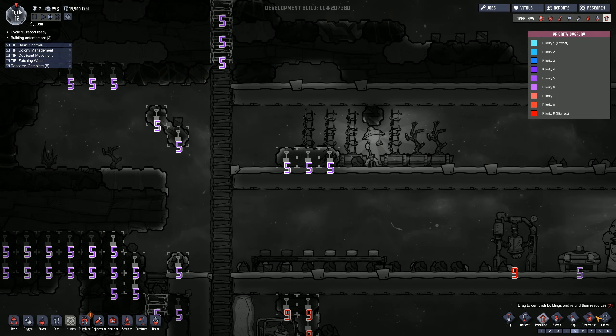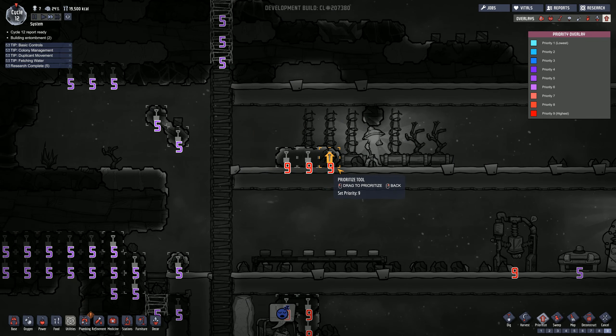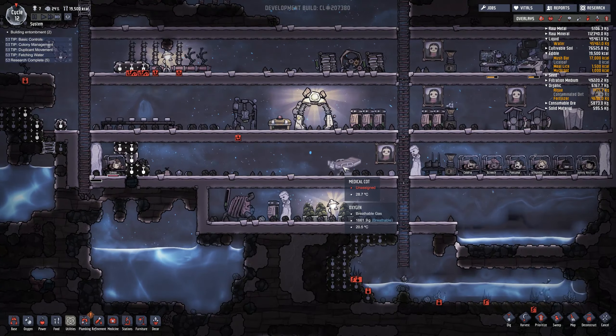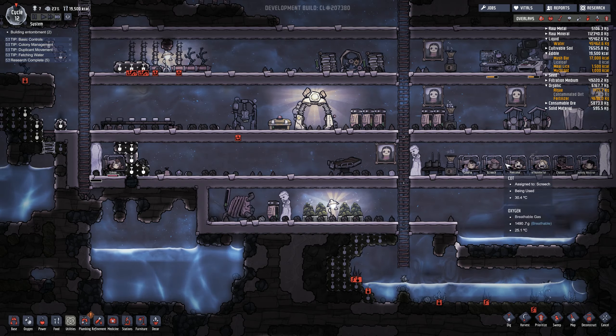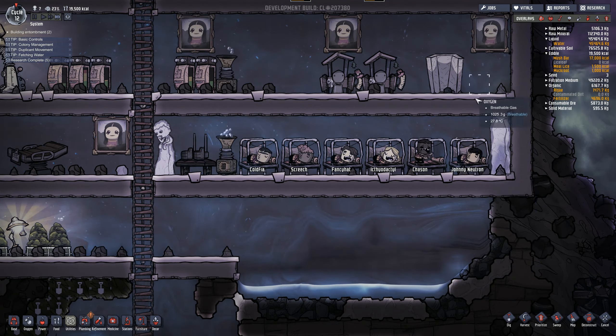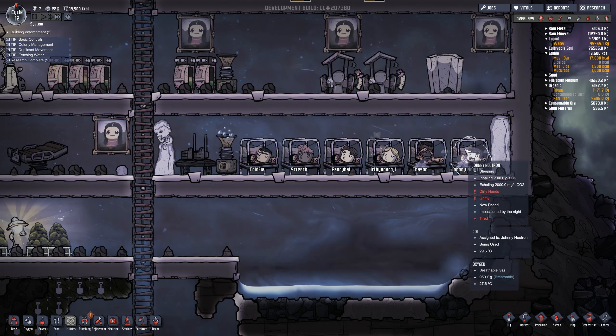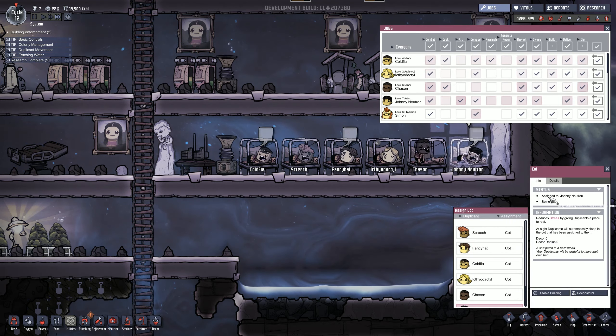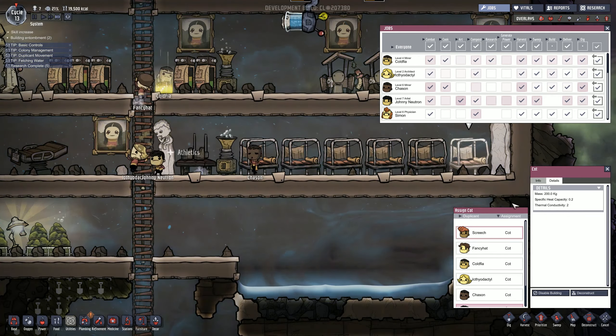Lots of oxygen, we're not getting any warnings. Building entombment - these buildings are tuned. Let's prioritize that too - prioritize nine. That button's a little small for me playing in 1440p, things are a little hard to click on sometimes. It looks like maybe Johnny Neutron produces a lot of carbon dioxide while he's sleeping.